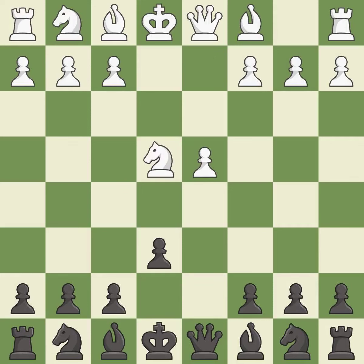Nxe4 recaptures a pawn and places the knight in the center. Nd7 develops the knight toward the center and prepares to play Ngf6 — if white captures the knight on f6, then black can recapture with the knight on d7. Nf3 develops the knight toward the center, supports the d4 pawn and controls the e5 square.